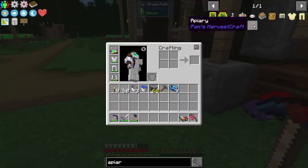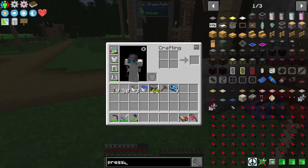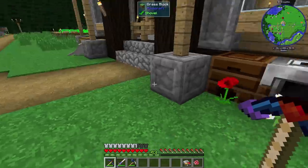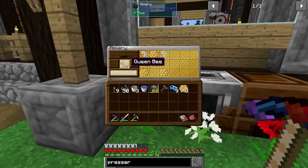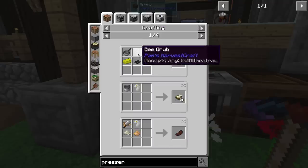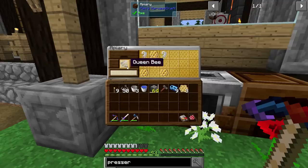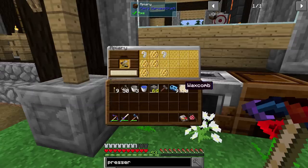Go to the apiary - check that out. Super cheap, just a couple wood and a couple item frames and you're good to go. You're also going to need a presser. The whole point of these is you get wax combs. When you put them in, they slowly start producing things - you can see the bars going down. You do get honey combs and bee grubs. The bee grubs can be used as a meat substitute, or actually to make the bees themselves. Bee grub and royal jelly - it's some kind of weird circle of life.